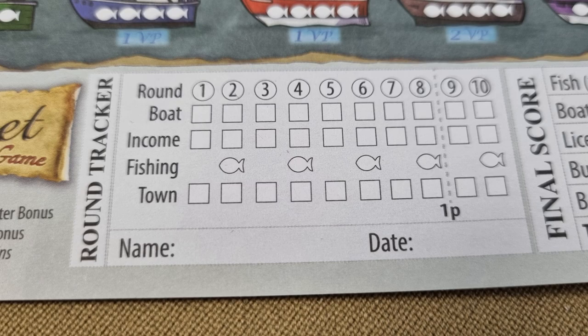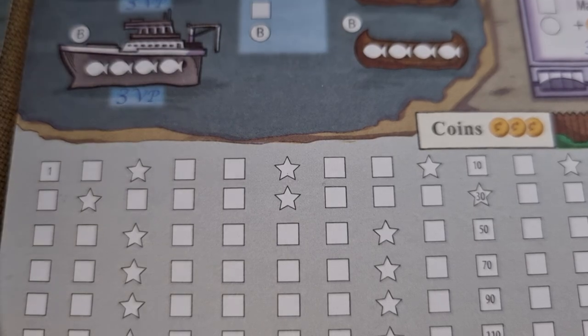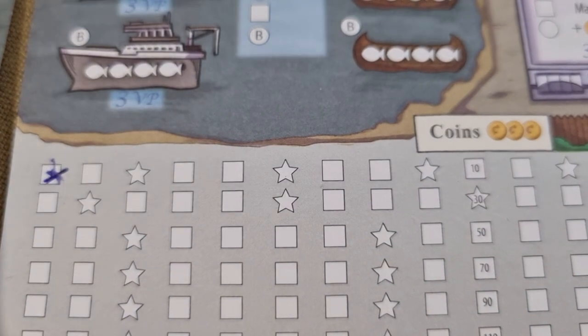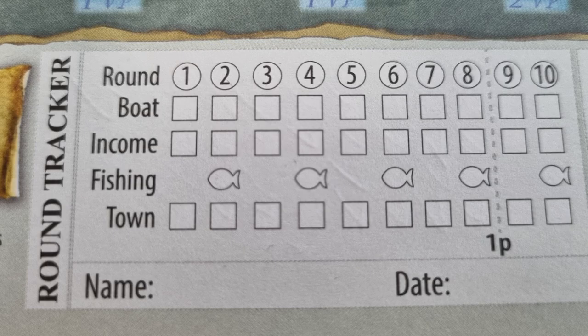The next phase is the income phase. All players collect one coin, as indicated on the score sheet. There are ways to increase your income during the income phase by unlocking different areas, such as getting lobster licenses or some areas in the wharf. If you have unlocked these areas, you should apply the appropriate number of coins during the income phase.